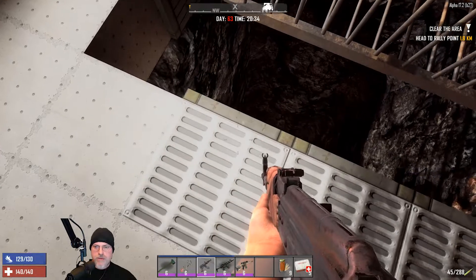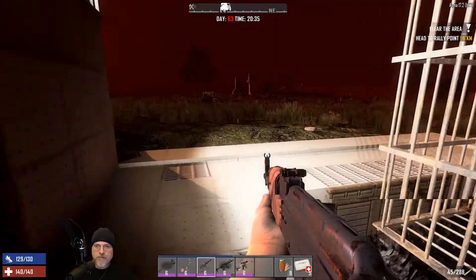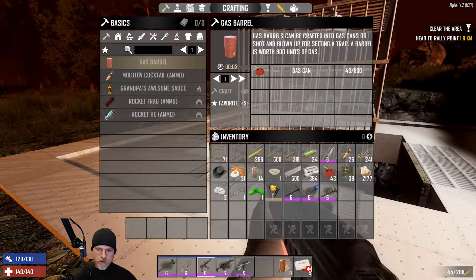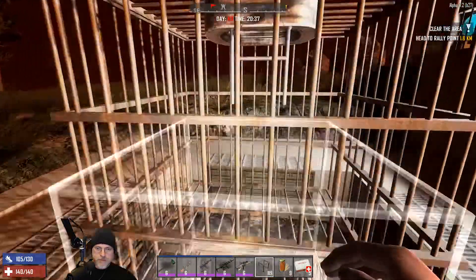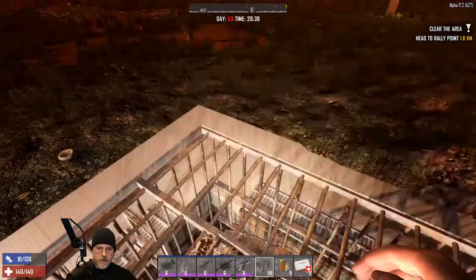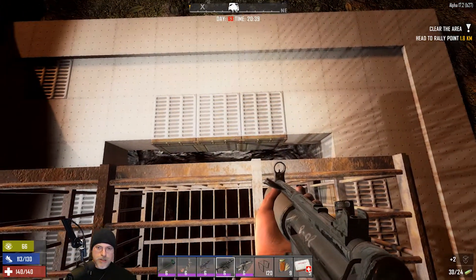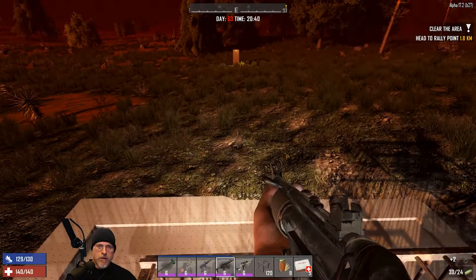We should have all the blade traps rocking and rolling down there. We still can't see down there - I think the lights must just be at a render distance. I might actually install some more lights going down the pit in our next iteration, but we can hear them so we know they're working.